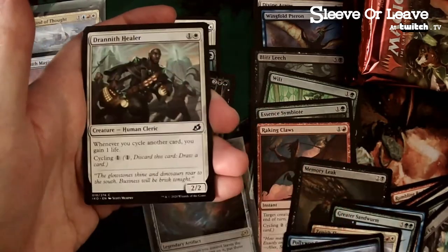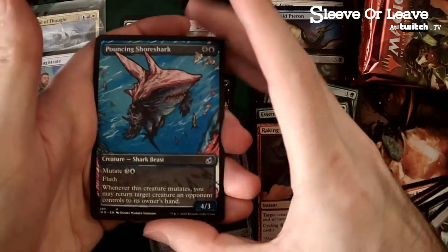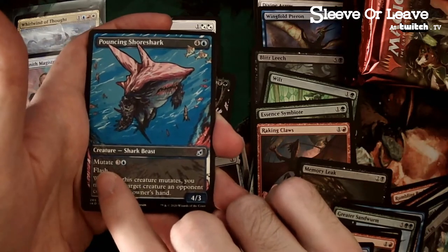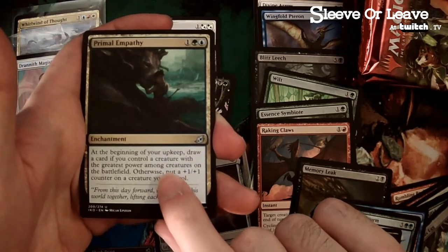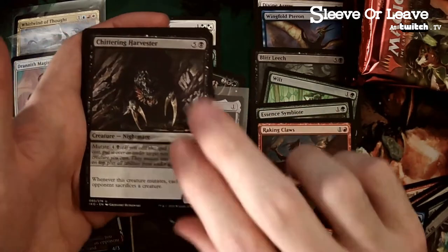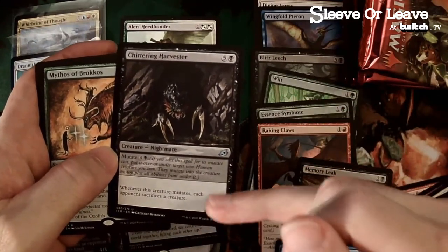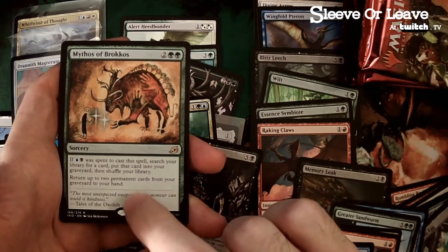We got the Drannith and cycling! Oh man — cycling pack here. The Pouncing Shoresark — this is actually pretty good in limited. We got the alternate art. Return target creature an opponent controls to its owner's hand with flash, so mutate works on flash too, right? Flash in — oh my goodness, Primal Empathy is bomb in limited! Whenever a creature mutates, opponent sacrifices a creature — so we got some great mutate cards.